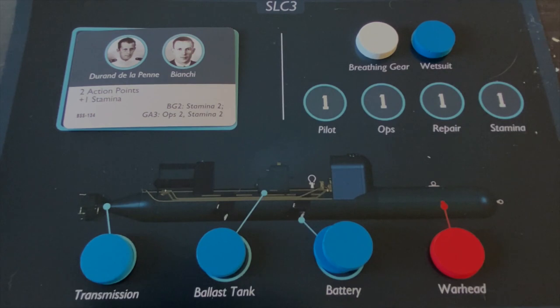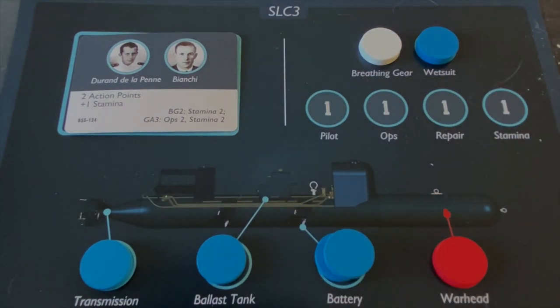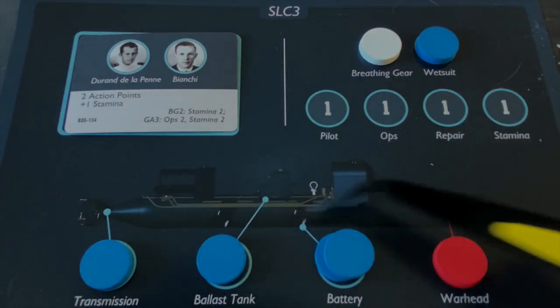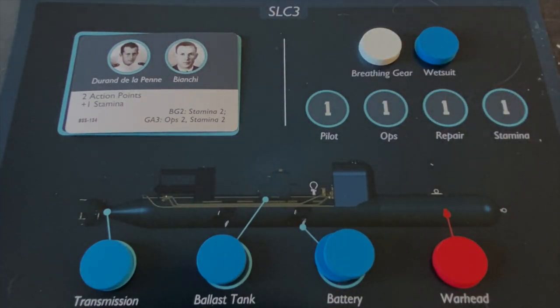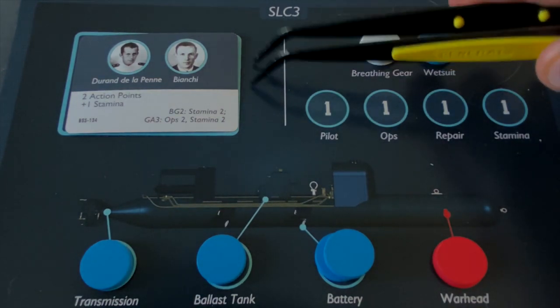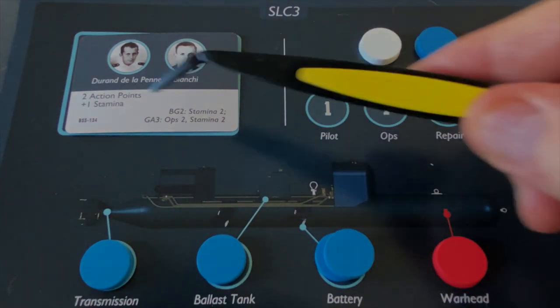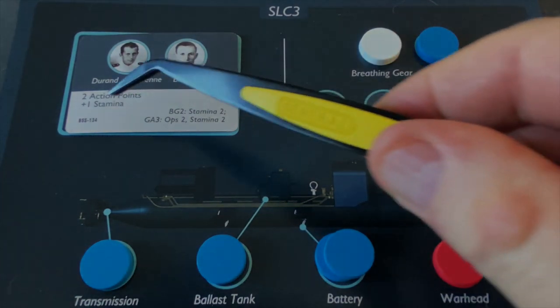Each mission starts with three SLCs. We have one mat for each SLC. If you don't have enough operator crews to start a mission, the campaign ends and you get your victory point total at that point. Each SLC has two operators — we can see Duran De La Pene and Bianchi as operators on SLC number three. The mat represents both the device with the torpedo and the harness riding system, as well as the operators.